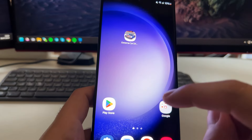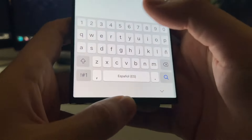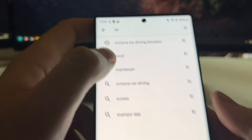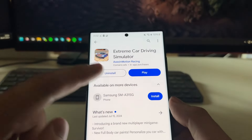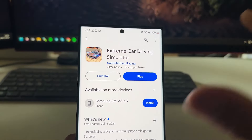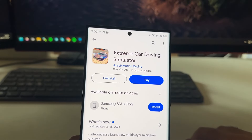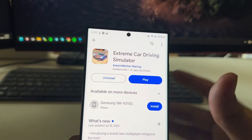The first step is to go to the Play Store and search for Extreme Car Driving Simulator. Find the original page and make sure that you have the latest version of the game. This is very important — if you see an update button, just press it, and then you will be able to do the trick for unlimited money in Extreme Car Driving Simulator.